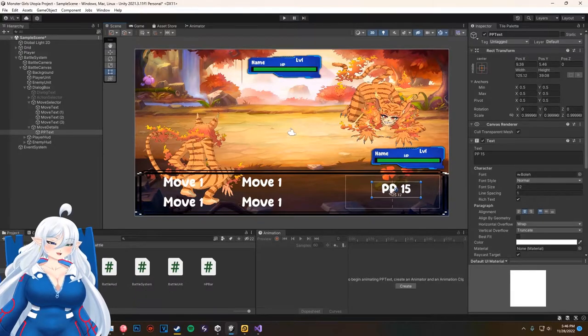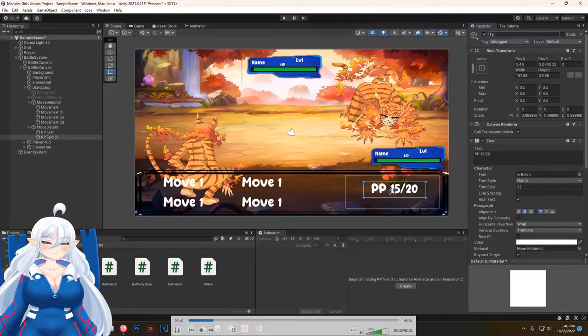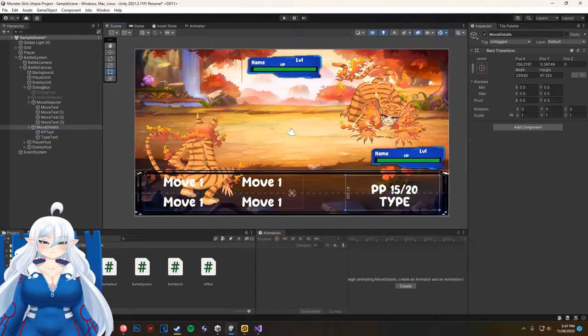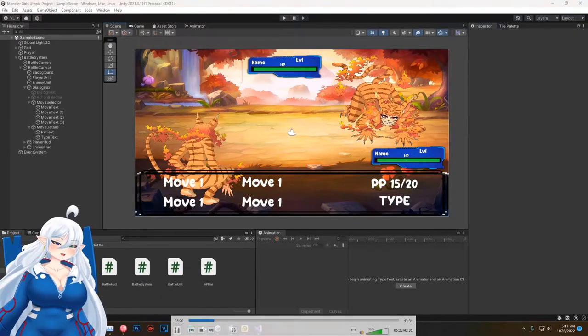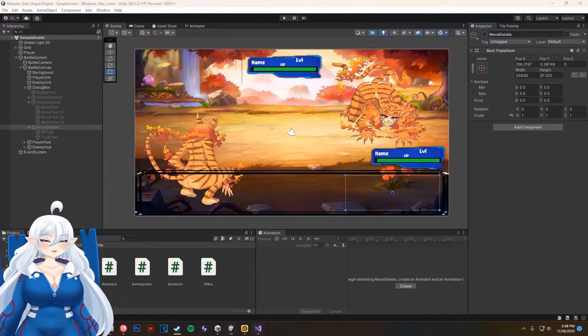As you guys will see, I put this as PP and I'm going to have to go in and change it to Mana. I completely forgot my old naming conventions from my last videos. I'm still pretty sure I want to change the type names to something else too; I'm just not sure exactly what I want to change each one to.